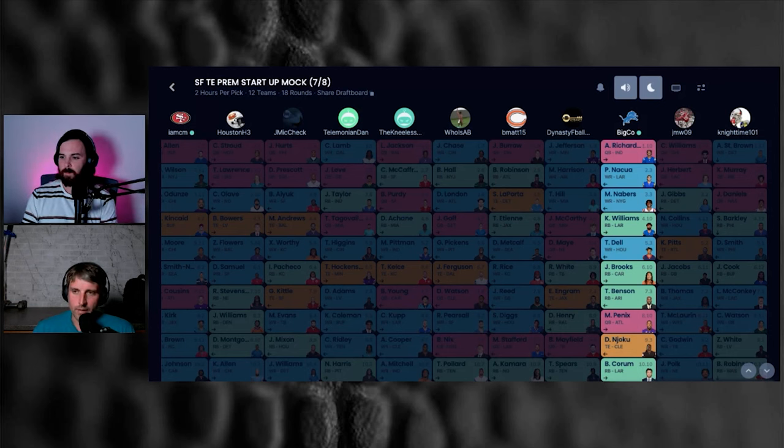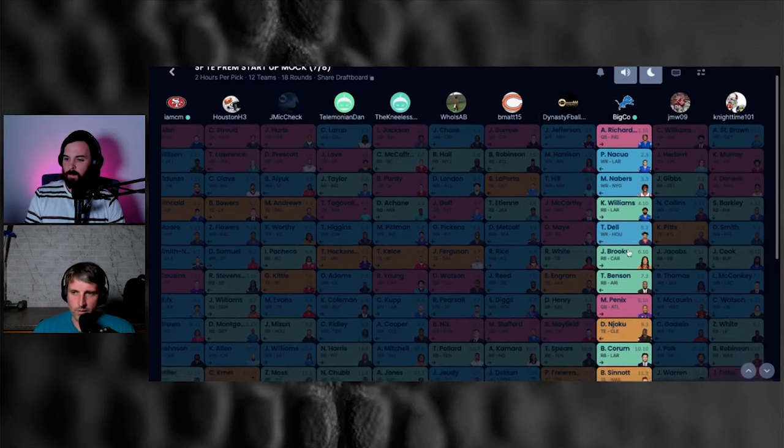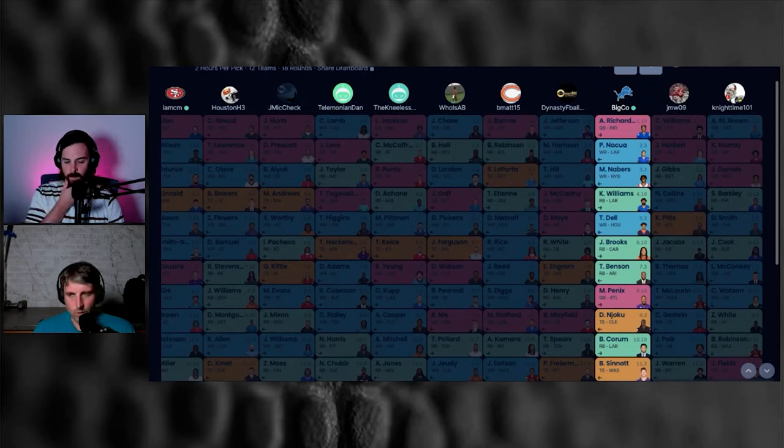My third element is I'm okay taking a running back early if the value falls correctly — I'm not going to force it. All spring long, every mock we've done has been about figuring out how to get wide receivers early and working in tight ends and quarterbacks, then figuring out running backs. The 'productive struggle' angle is: if I skip running backs, I'll have that hole in my lineup. But the idea is my team is absolutely studded out otherwise.